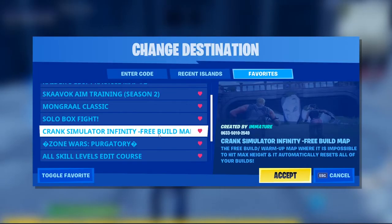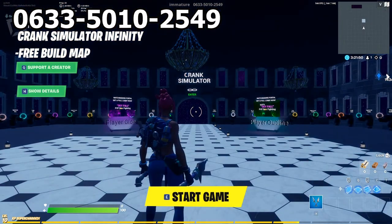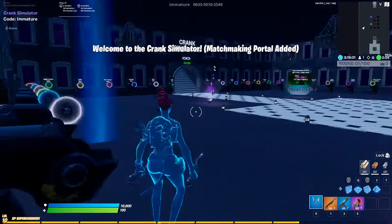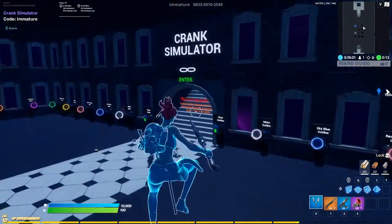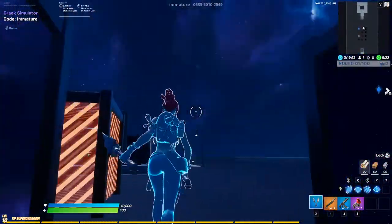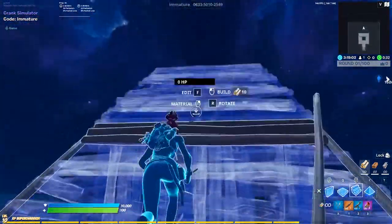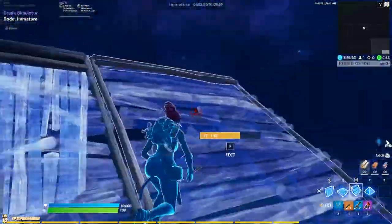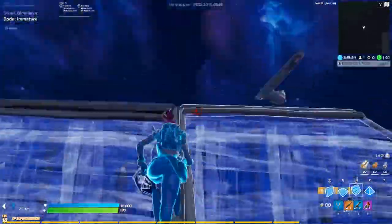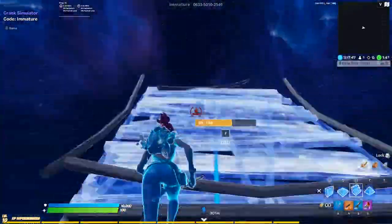Lastly, we have the Crank Simulator Infinity Free Build Map by Immature. The code is 0633-5010-2549. As the name alludes to, this is a free building map. You might be saying, well I could just do that on my own island — why do I need a map dedicated to that? Well, this map allows you to build and once you reach height it restarts you from the bottom and gets rid of all your old builds, so you just keep on going and going. Once you press start you can highlight and outline your player from a range of colors and you can also change the sky to a few different variations. Then from there you're off and you can practice any building technique that you like.